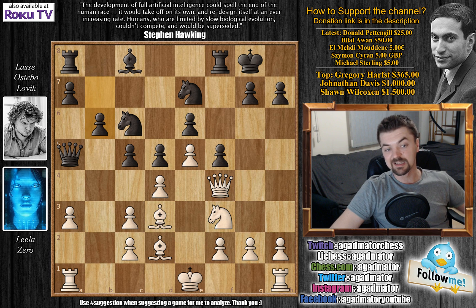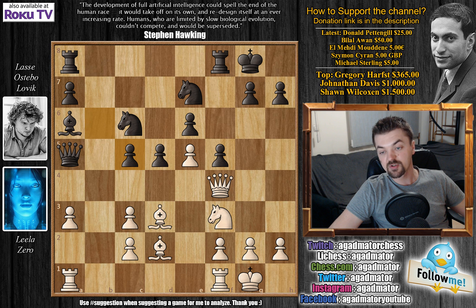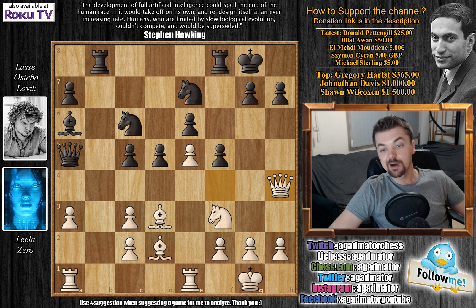After queen f4, b6 — now preparing to develop the light-square bishop to a6. We have castles by Leela and now bishop to a6 offering a trade of the light-square bishops. B captures on c5, b captures on c5, and now rook f to e1. Rook a to b8 assuming the open b-file, and queen to h4 — now black has to make some uncomfortable decisions.